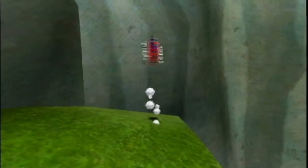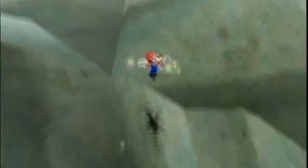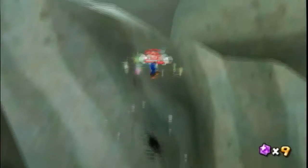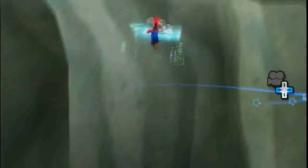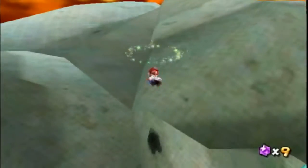Back flip up here and do the round pound slope manipulation. Whenever you're ready — just back flip up here, do the round pound slope manipulation, and then whenever you're ready...